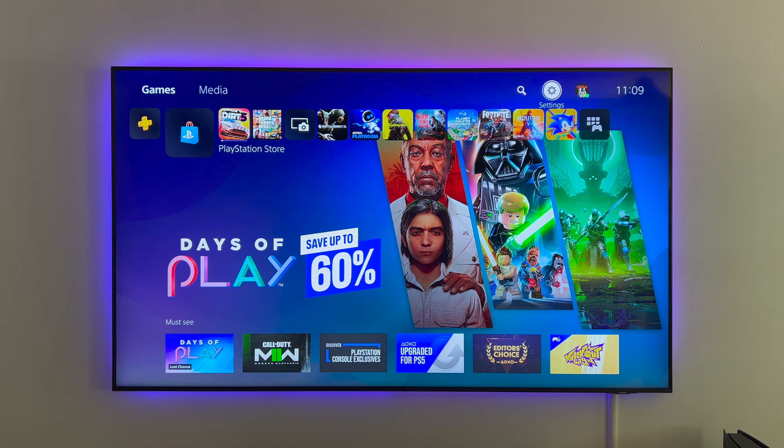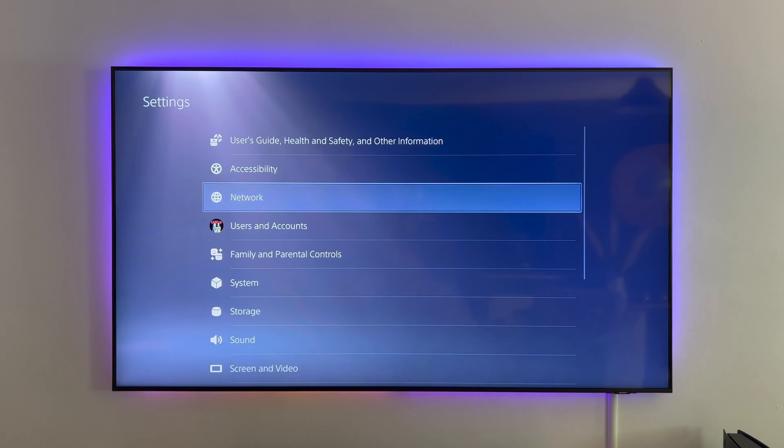Hi guys, welcome back to the channel. Today we're going to be looking at the VRR settings on the PS5 on Samsung's AU9000. Let's get to it — let's head to the settings tab.